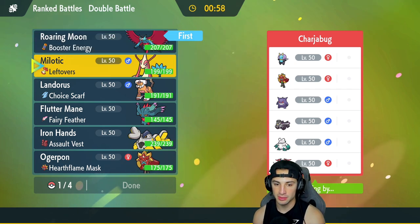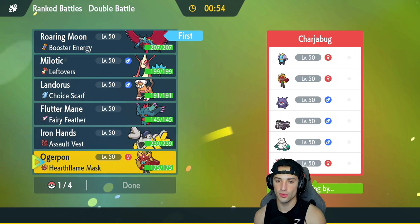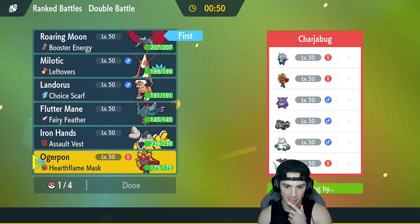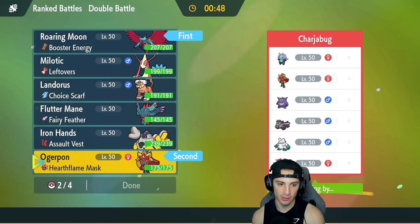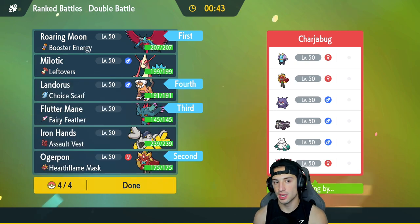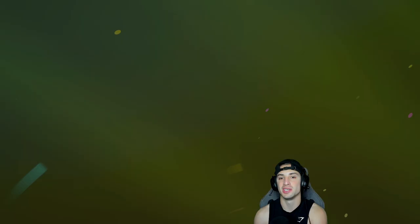I'm going to lead Roaring Moon and also bring Ogrepawn for the lead, because I really like this Pokemon up against a lot of these guys. In the back end we'll go Flutter Mane and probably Choice Scarf Landorus — speed is going to be a friend, so I'm going to bring Choice Scarf Landorus as our final Pokemon. Let's lock it in and grab ourselves a win in match number one.